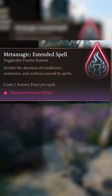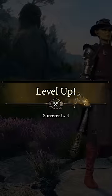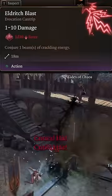Pick up the Metamagics Extended Spell and Twin Spell at level 2, then Quicken Spell at level 3. At level 4, get the Feat Spell Sniper to reduce the number needed for a critical hit with a spell by 1, and pick up Eldritch Blast to save on spell slots.